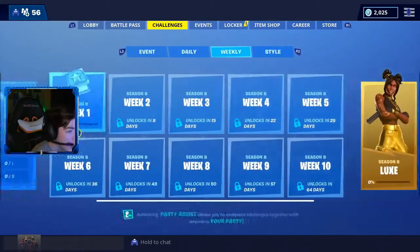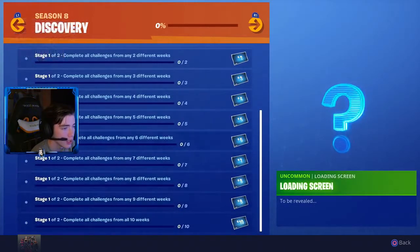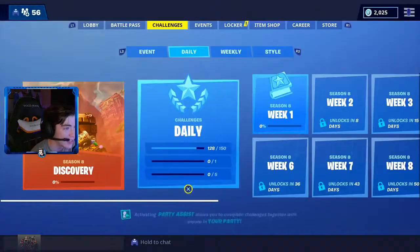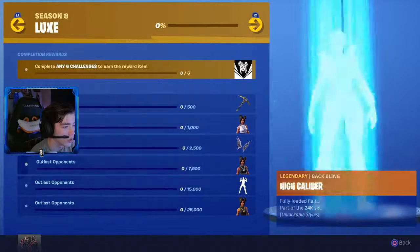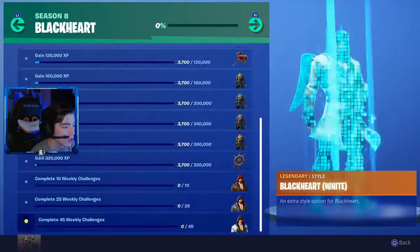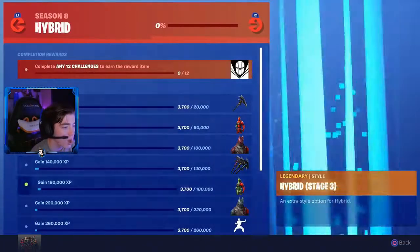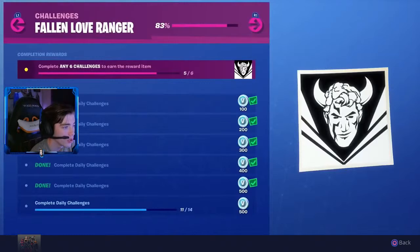Season 8 discovery — complete weekly challenges, complete any 11 challenges to earn the reward item. It's a pretty cool little banner. These new challenges are crazy. New challenges to unlock the Luxe style, outlast opponents — we're unlocking all of this today, maybe not all of it, but most of it. Black Heart looks so crazy, bro. Complete weekly challenges — there's no emote? Hybrid has an emote though, that's what's up. Do you see all these new challenges? The new challenges look insane.